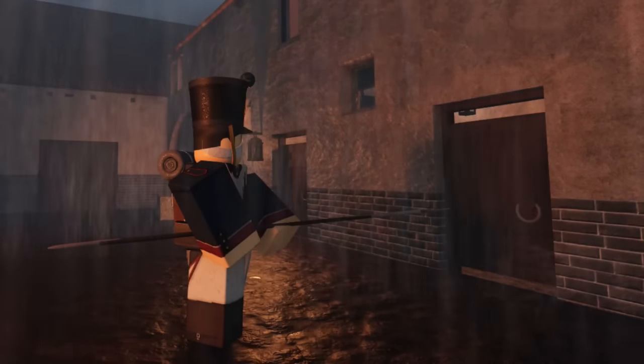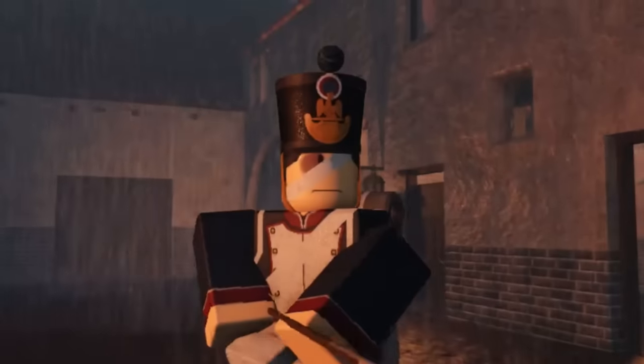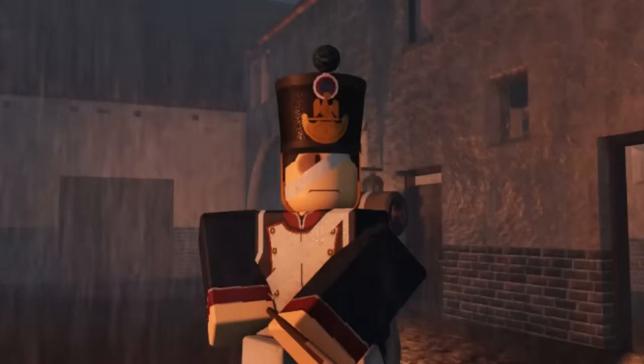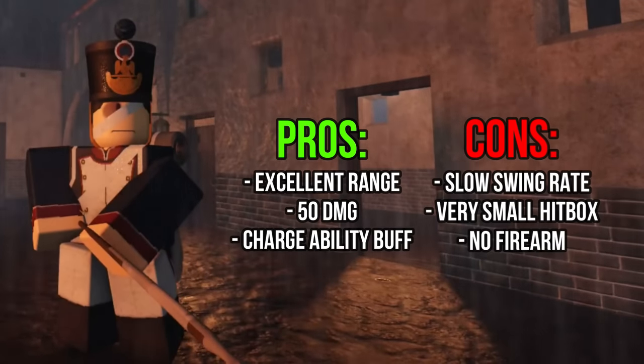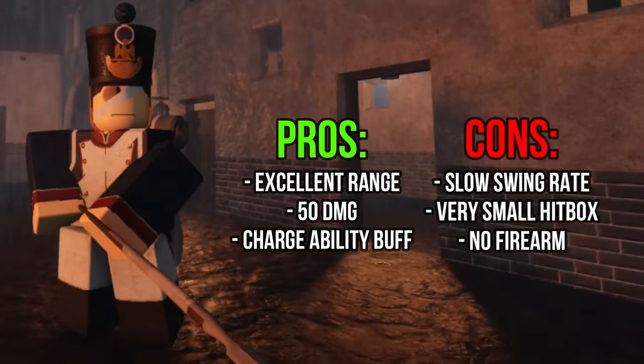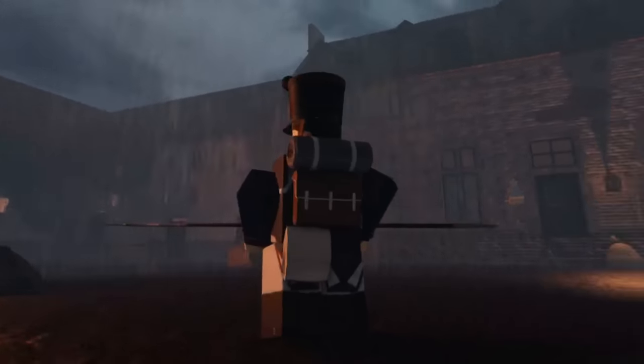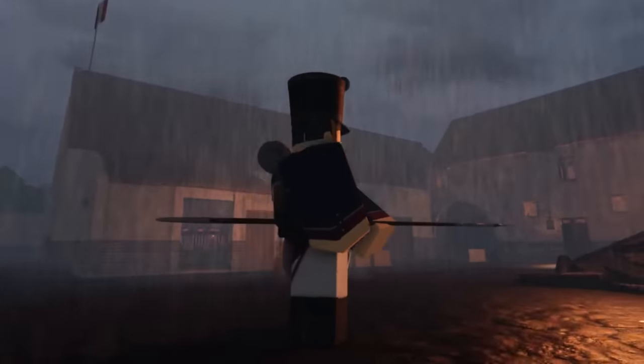It does have excellent range, doing 50 damage, which is the second highest damage dealing melee weapon, and it also keeps the charge ability buff that the officer gives. But it does have a slow swing rate, a very small hitbox which makes it difficult to hit zombies even with the charge, and you no longer have a firearm. I also have a video showcasing this weapon for those who want to dive deeper.